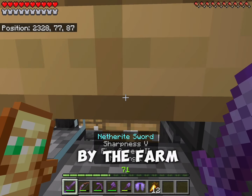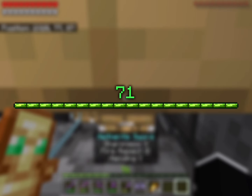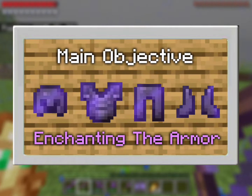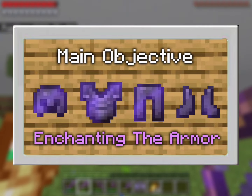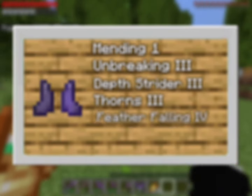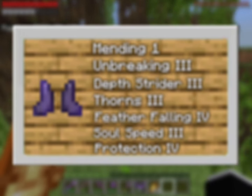After AFKing by the farm for 30 minutes, we ended up with 71 levels, which honestly isn't that bad. Now we're ready to start with our main objective, which is making the best armor set ever. I think we're gonna start with the helmet and then walk our way until we reach the boots, because the boots require the most enchantments out of them all.